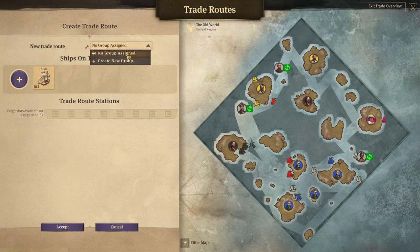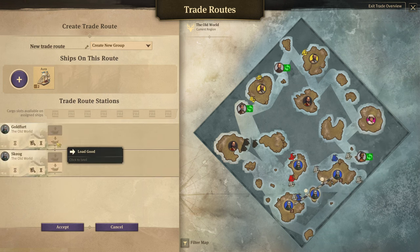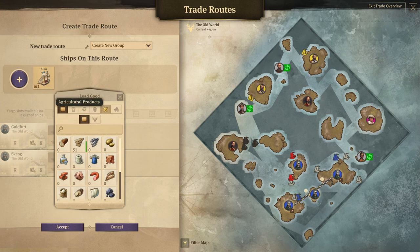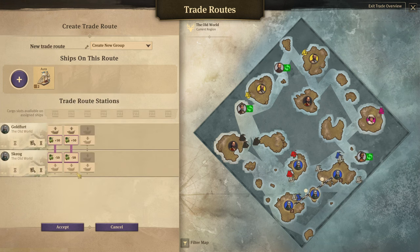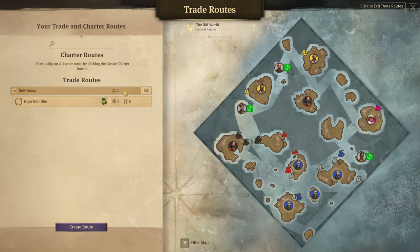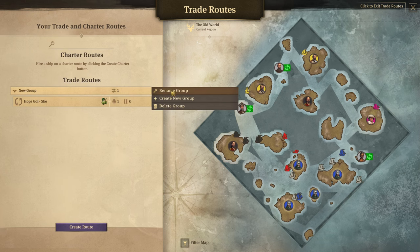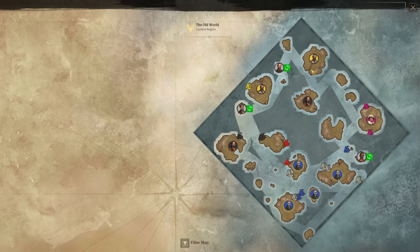So — Aura, we'll create a new group for it, and it will go from there to there, and it'll pick up hops. Accept, accept — and the new group will rename to 'Old World'.